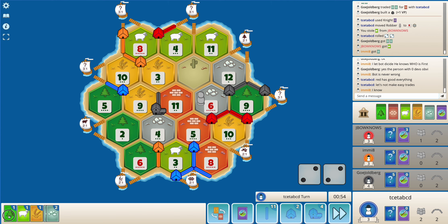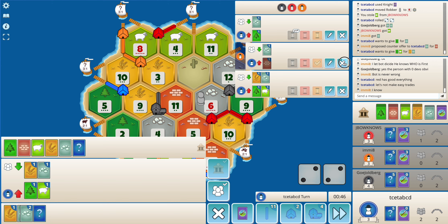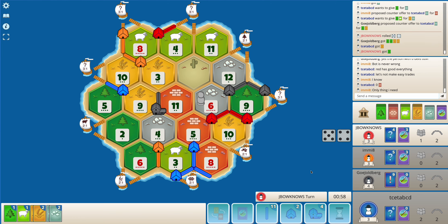Do I want to give up a sheep? I don't think so. Let's try getting a trade here - if not I'll just end my turn. Yeah I'll just end my turn here. Red should play a knight but doesn't play a knight - okay.